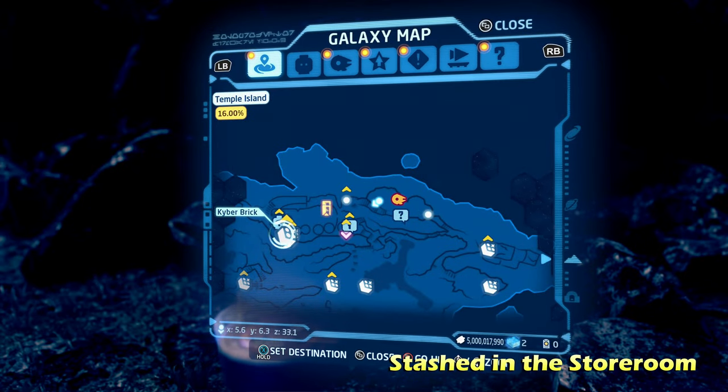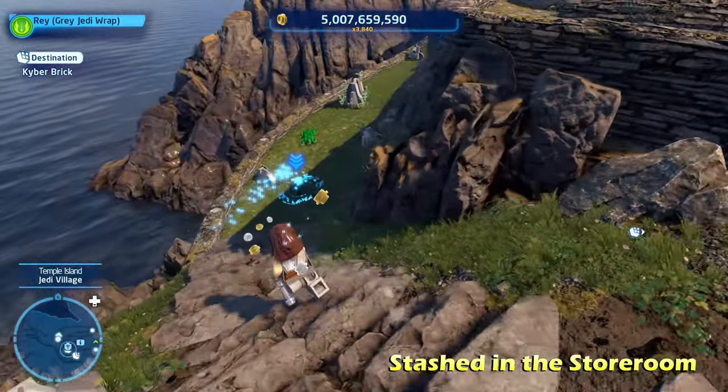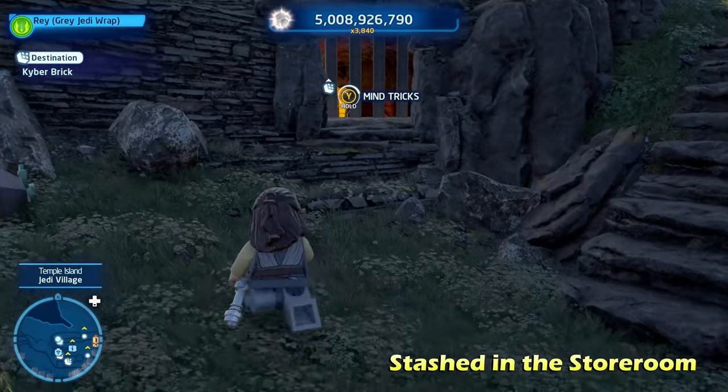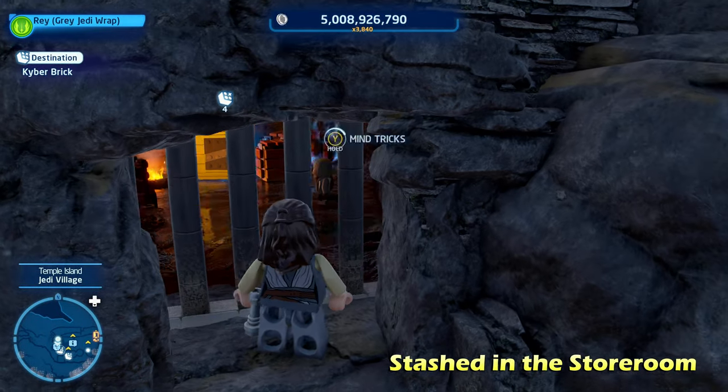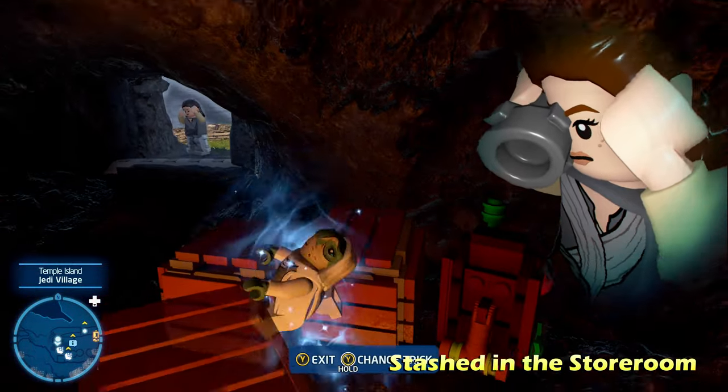Next we're going to do Stashed in the Storeroom, sort of in the middle left side of the map. We're going to find this cage over here and switch to a Jedi or Sith character to mind trick the inside villager to pull the switch.